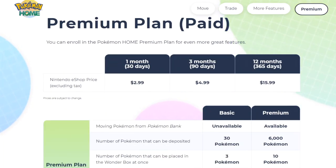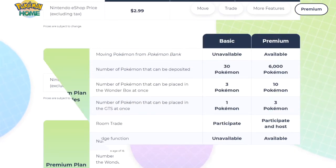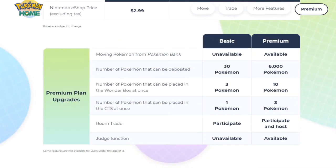Premium Plan pricing: one month is $2.99, three months is $4.99, and twelve months is $15.99. Those are US prices. Moving Pokemon from Pokemon Bank is unavailable on the basic free plan — you need premium to do it. Storage is 30 Pokemon on the basic plan and 6,000 on premium. That's actually a lot — 6,000 is like the National Dex three times over.